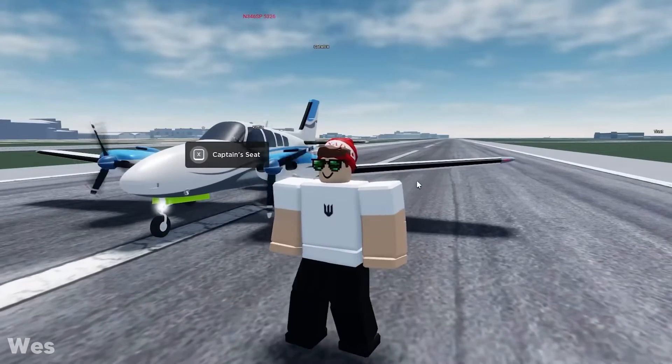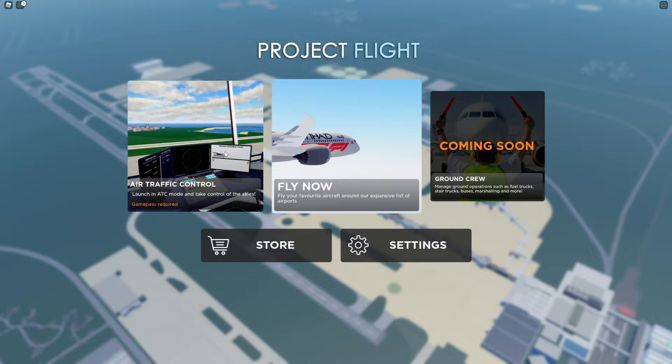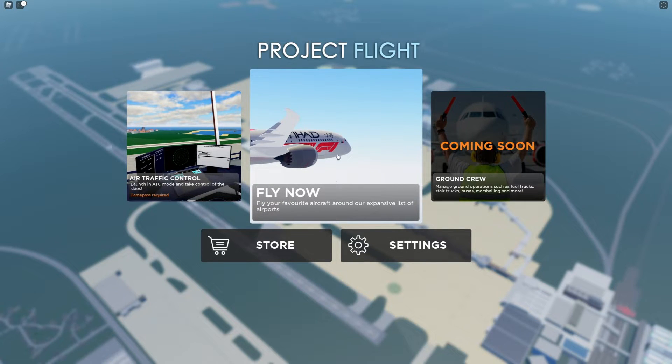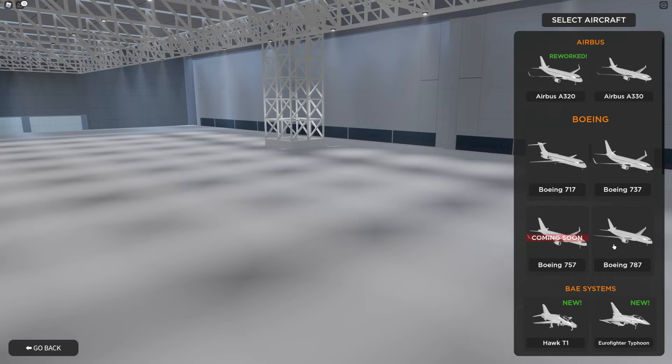If you want, you can check out the air traffic control and other stuff like all the other planes and failure simulation in another video — if this one gets 55 likes, I'll do that. I also saw there are a lot of game passes, which I'm not going to buy now, but maybe in a future video. I'm gonna go for the biggest plane I can find right now, which is the A330.